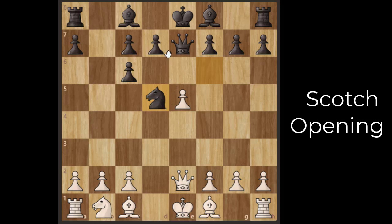After knight d5, black is just one move away from equalizing. If black plays the queen's pawn to d6, the position becomes neutral for both sides. But white plays c4, attacking the knight again. The best option for black here is to play bishop a6, leaving a pawn hanging. This is the famous line that Garry Kasparov played, and it is the most difficult line of the Scotch opening.